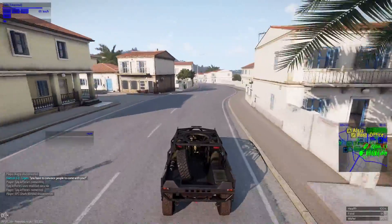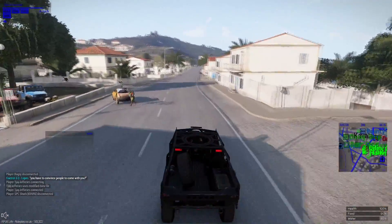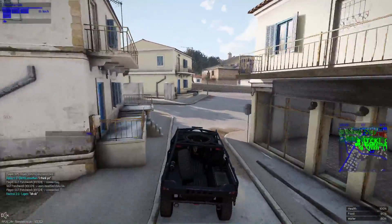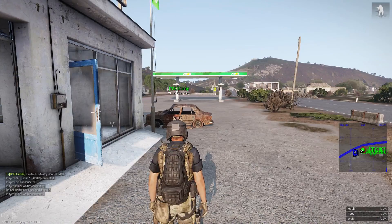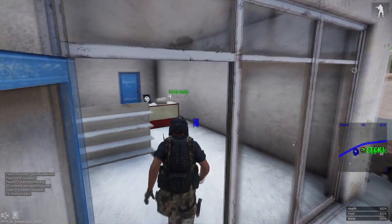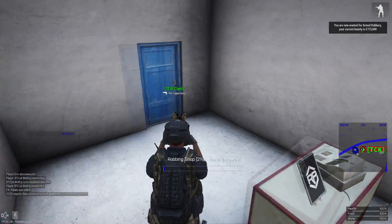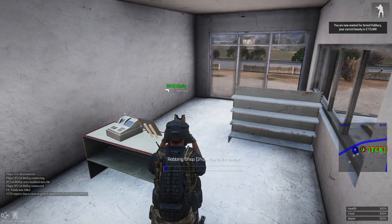In today's video I actually robbed two petrol stations and recorded the sort of RP I came up with. Obviously come up with your own ideas, be inventive, but at least this video will give you a little idea of the sort of things you can come up with. Once you're at the petrol station of your choice, park your truck inside or outside, head up to the little computer, get your binoculars out, scroll wheel and click 'Rob Station'. Now all we need to do is wait for the police to respond.